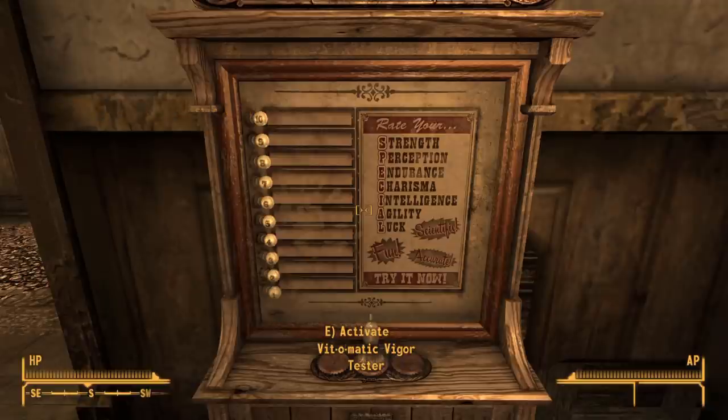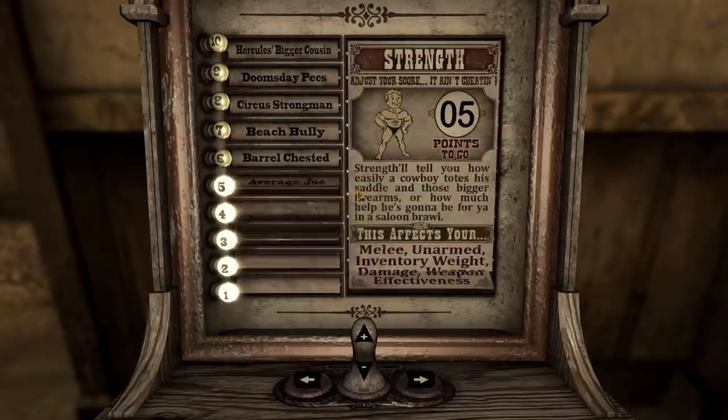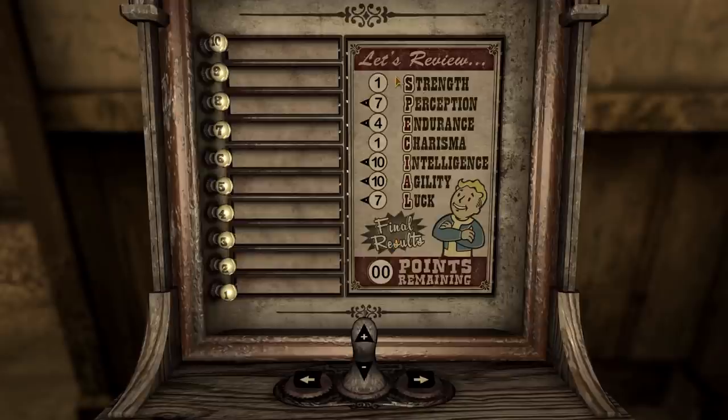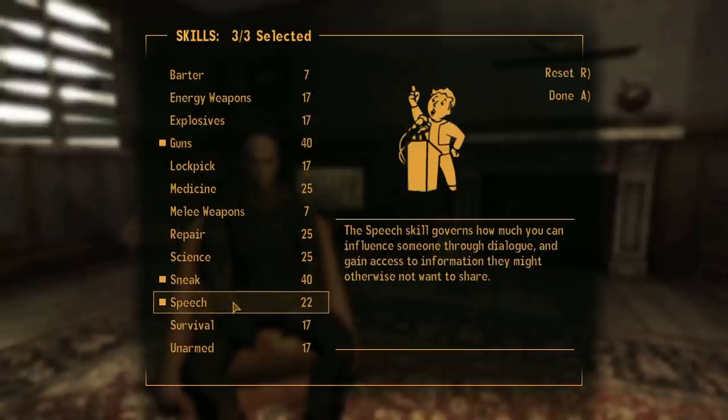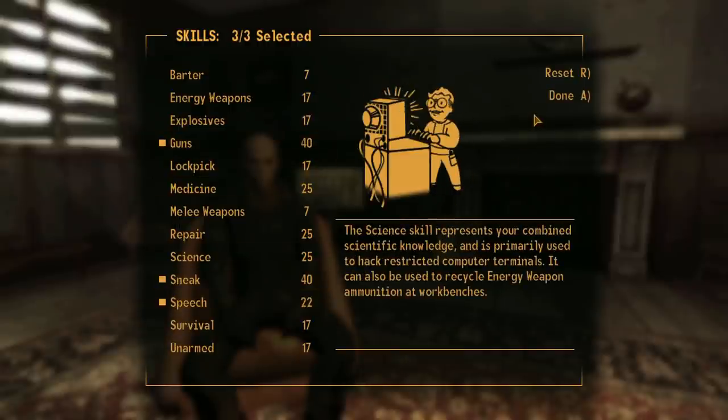I do have a game plan that makes it fairly easy to select our stats. We forego strength and charisma in favour of max agility and intelligence, then get an extra point in endurance, luck, and perception, making us quite specialised. After we select our SPECIAL stats, we get to decide our skills. The numbers on screen make up our character — 0 is really bad, 100 is the best.